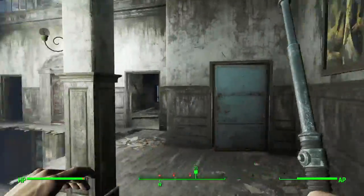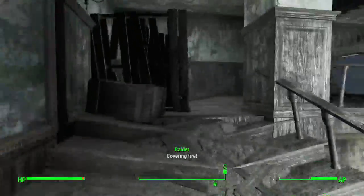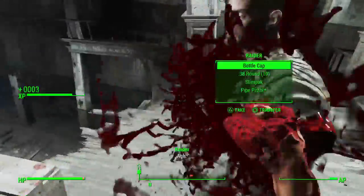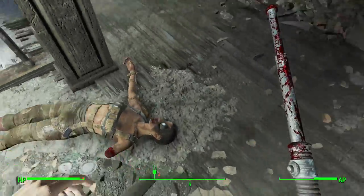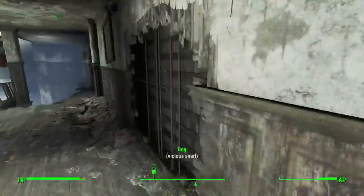I believe you're supposed to be able to kill people here but I see nobody to kill. I hear gunfire on my right - I gotta go upstairs. This is why I like this weapon. Another mod we have is a dismemberment system where you can basically knock off people's arms and legs. Hopefully I don't get demonetized.